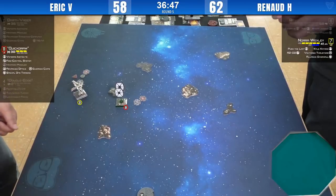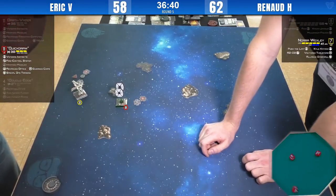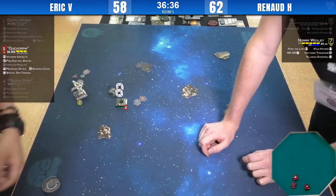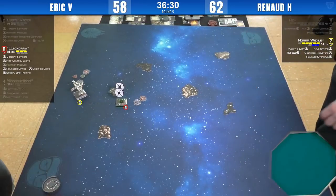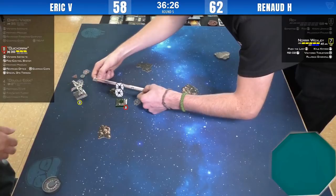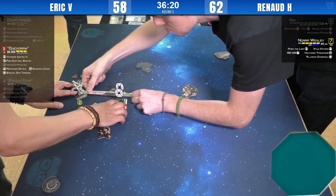Range two. Besides, Nora can take a few hits — she's got a focused target lock to spend defensively if she wants. Just one — an evade, rolls and evade. Renaud, in the match he played right before this one, almost drove his opponent mad with dice like that.